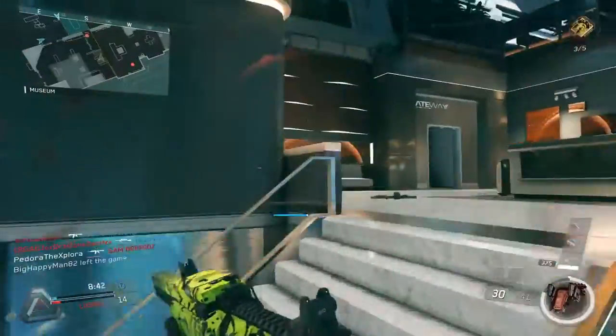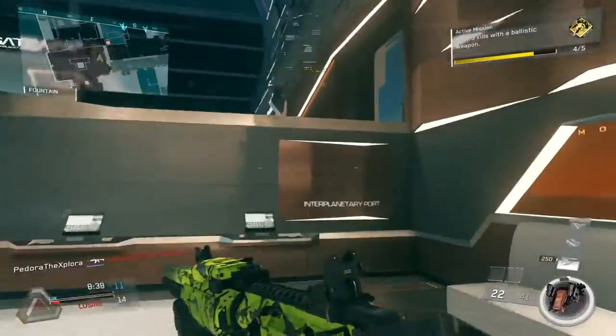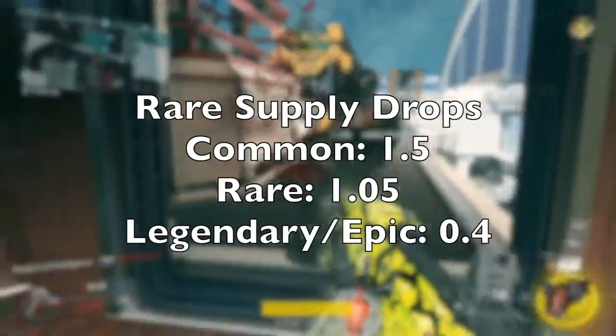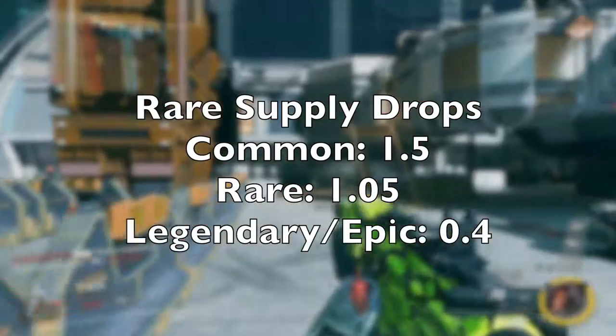So first we're going to look at the drop rates of the two, and then afterwards we can talk about the salvage. In the average rare supply drop, based on my information, you're going to get 1.5 common items, 1.05 rare items, and approximately 0.4 legendary items or better.